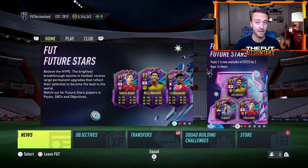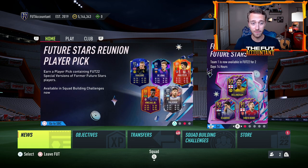Right now we are in a market where a lot of coins are being drained. We had that Future Stars reunion player pick yesterday — a very interesting SBC, not that great value, but some pretty cool content. We'll talk about how the market is going to react to this Party Bag SBC, as well as EA continuing to drain coins off this market, because SBC content has been rolling out every single day and that affects the market. This Future Stars Party Bag looks really, really sick.